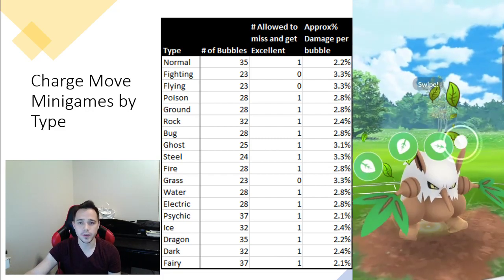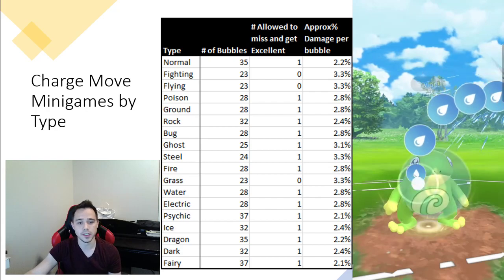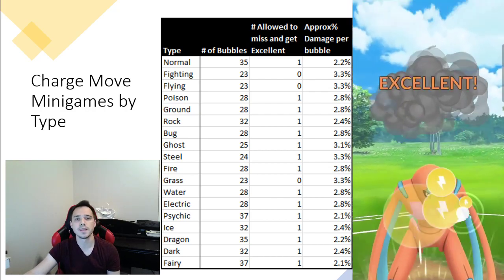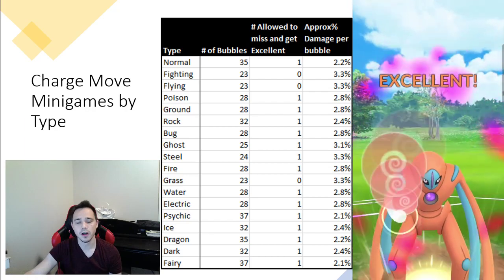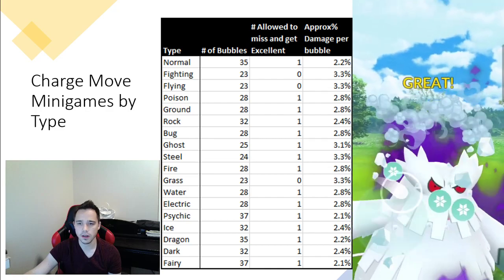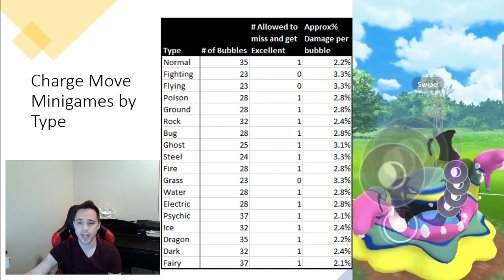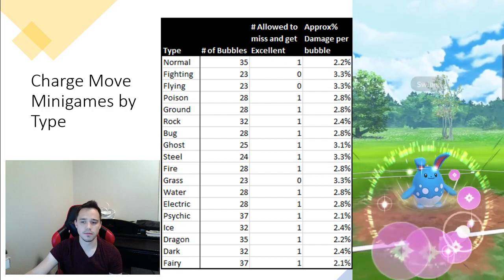If you really do want to get into it, this 'approximate percent damage per bubble' column shows the amount of additional damage you're dealing with each bubble you hit. If you think you're going to see a specific matchup a ton — like the Metagross mirror — you can actually calculate how many bubbles of that Ground move you need to hit. But I think that might be a little overkill. When it comes to undercharging, it's probably more of an art than a science — you're going to be using your gut feel a lot more than actually calculating it out.